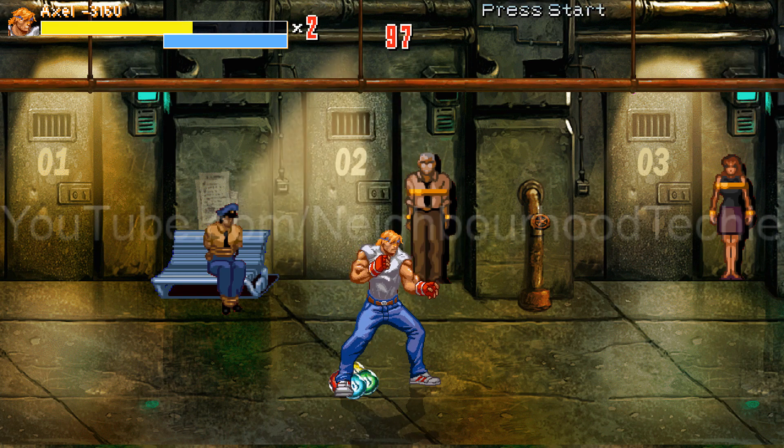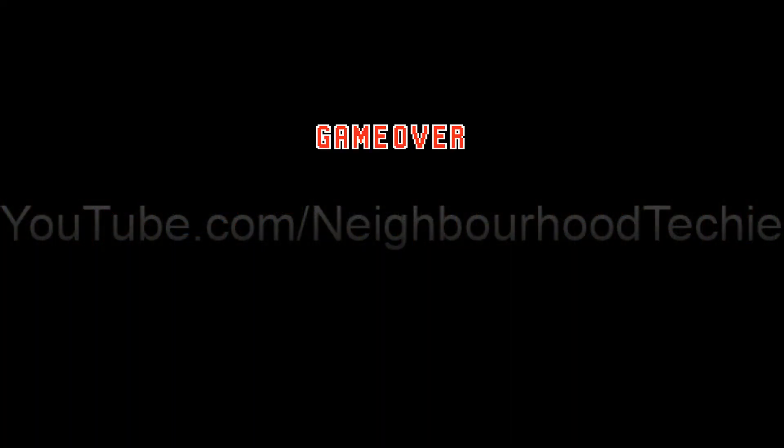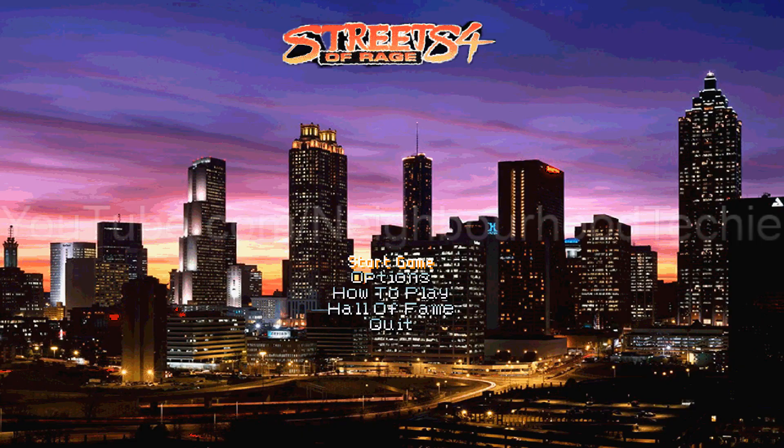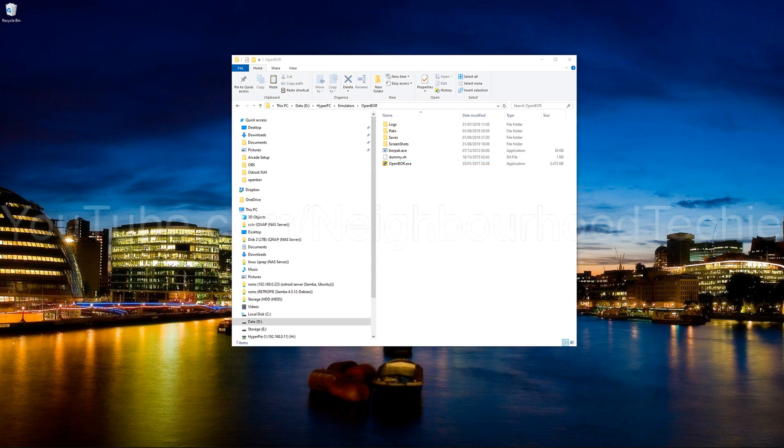But yeah, that's pretty much it, guys. Make sure you map a control pad. I think backspace will start on a keyboard. So that was OpenBore up and running. I hope you found that video useful. It's a good little emulator when you've got friends around — you can map all four controls and just have a bash on some game that some guys made. Pretty good, pretty authentic. I just hope you found it useful in general. Alright, catch you later guys, take care, bye.